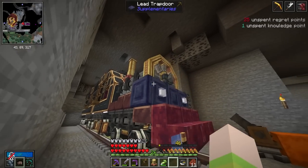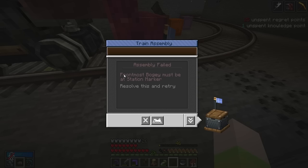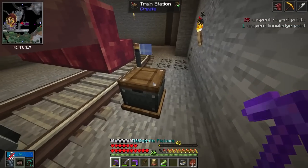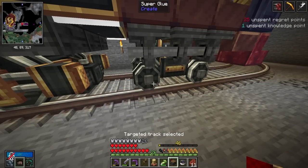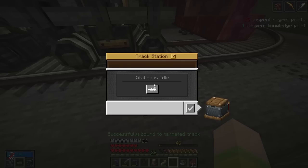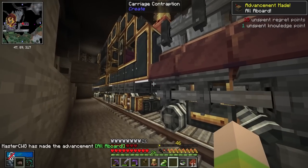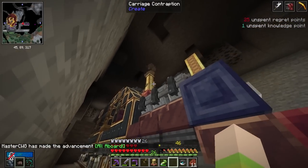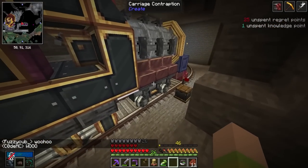Everything's good — we can assemble the train. I'm a bit nervous. We just click the assemble button. 'Frontmost bogey must be at station marker.' Did I build it in the wrong spot? I'm not shifting this whole thing over — I think we can move the train station itself. Now will you let me assemble? I think we got it — all aboard! Achievement unlocked. It's beautiful! Fuzzy says 'woohoo.' We're going to drive some trains soon.